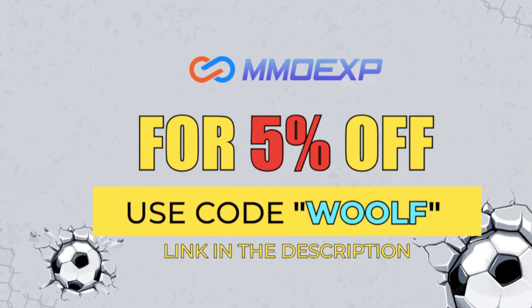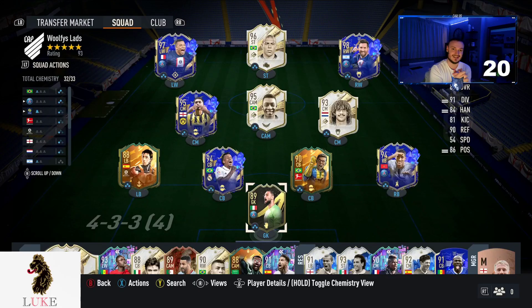Your cheapest and most reliable place to buy your FIFA 23 Ultimate Team coins — please do check out mmoexp.com. Links down in the description below. Use the code 'wolf' at checkout for five percent off your order.